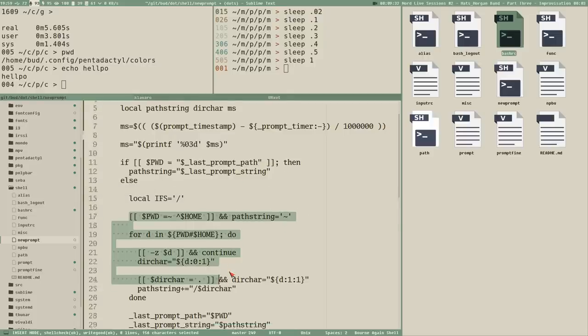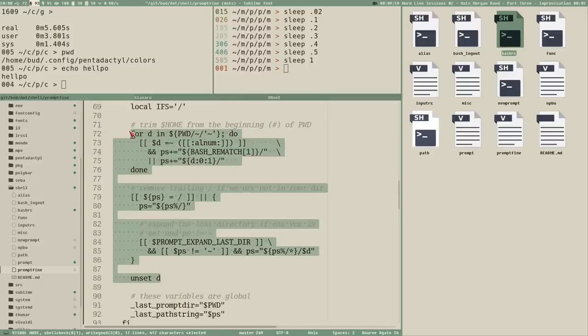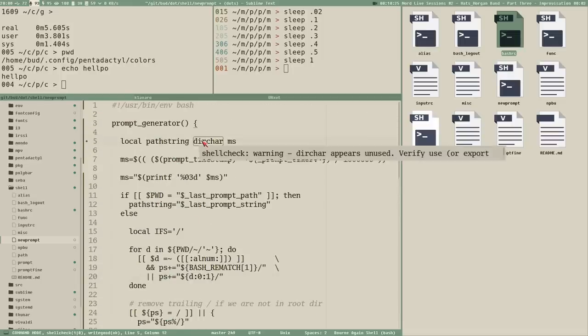Then we have the loop where we use our new method, so we automatically get the first alphanumeric character by using the regular expression test we talked about in the last video. We copy-paste it from there and do it like this instead. I've written `ps` here, which is actually `path_string` — I like to call `path_string` `ps` inside the function.